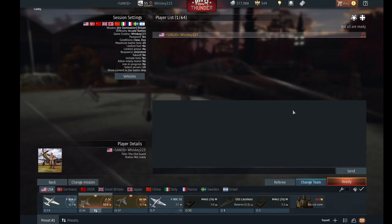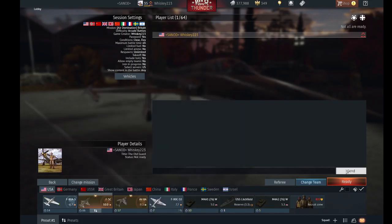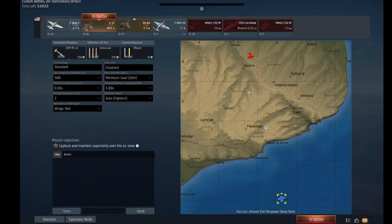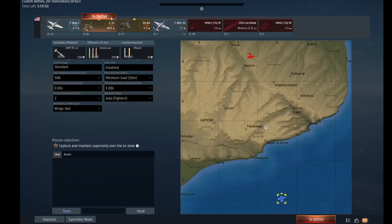Now everyone's in your session — whether you invited friends or just yourself. It will show the planes available; as you can see I have the F5, the Harrier, and the F80. I'll click ready, then start, and it will pop up with the map and your normal loading screen.